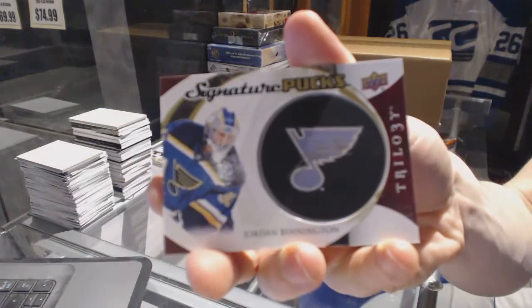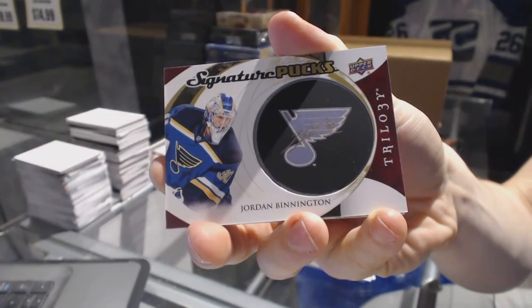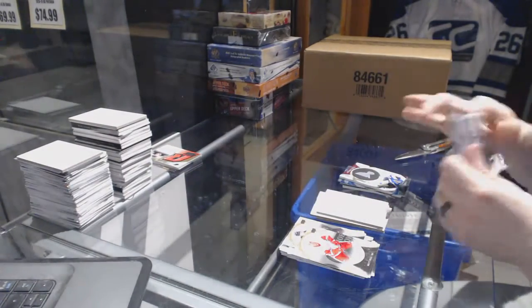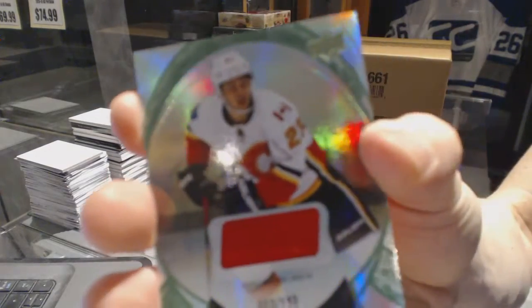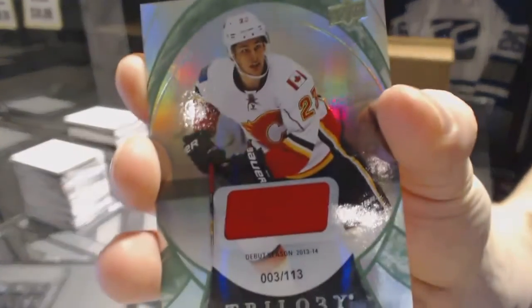Signature pucks — Jordan Binnington. And we've got a rainbow green jersey number 3 of 113 — Sean Monahan.